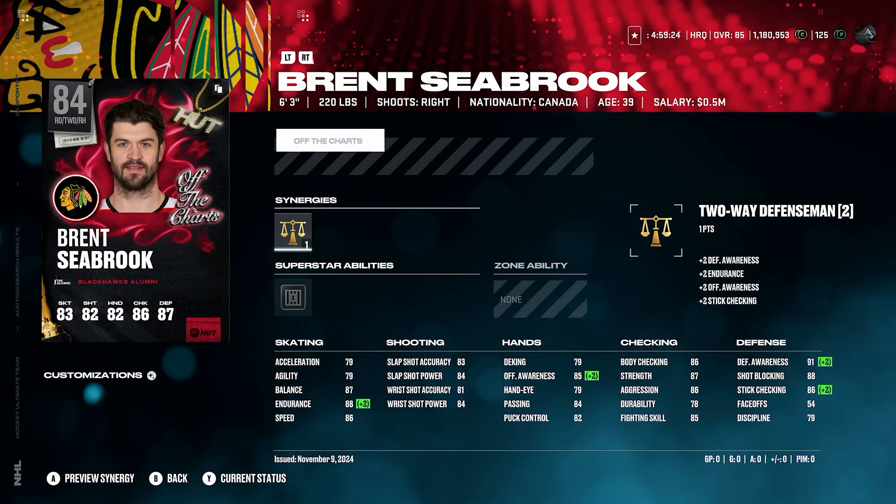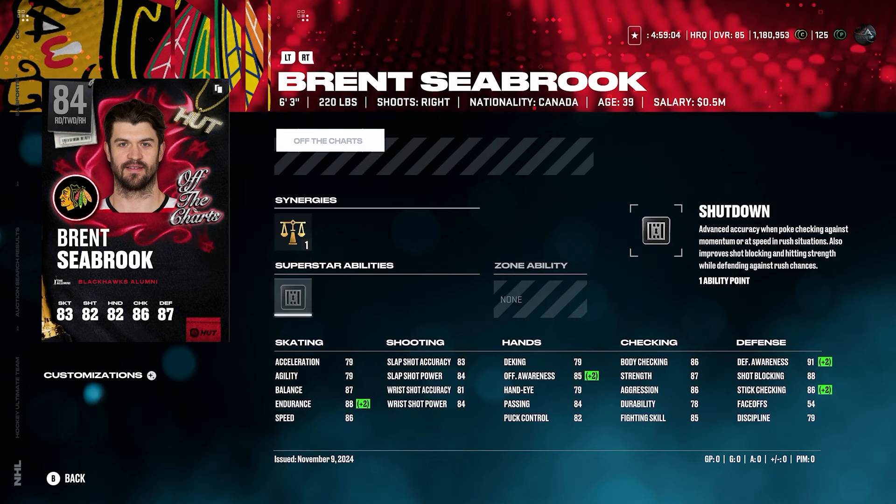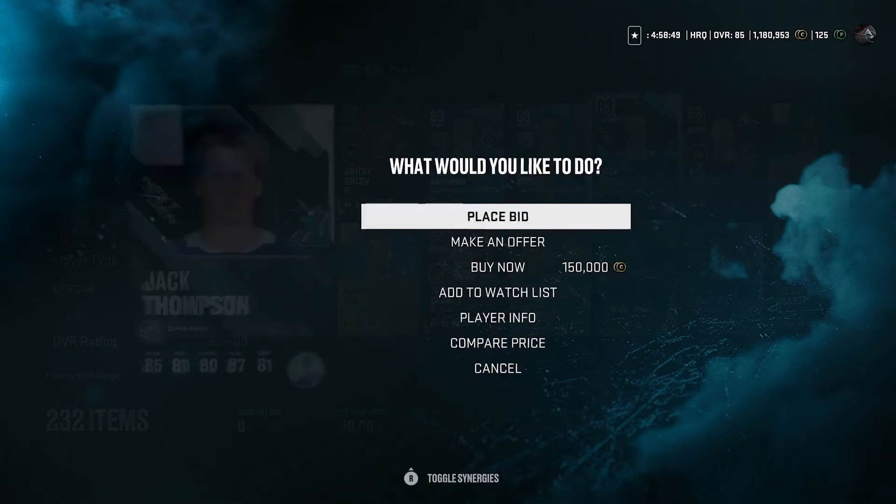The agility is also 79, so it's not just an acceleration issue — it's just an issue completely. Seabrook could be a good card, but this is pretty bad. That acceleration is just not going to cut it. He's got silver shutdown, which is nice, but I just don't think for this value it's really worth it. So number one in this video for cards we avoid is Brent Seabrook.